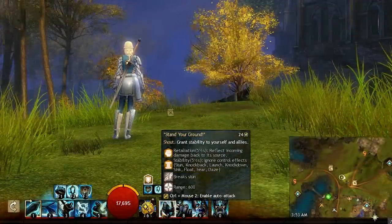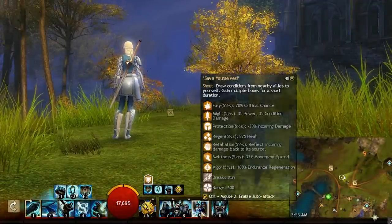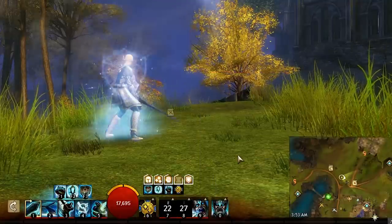For utilities, you've got a couple of choices. You can go with Shouts for constant uptime on boons like Protection and Retaliation, as well as getting access to Regeneration, Swiftness, and on-demand Aegis.